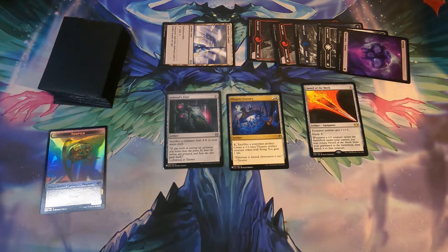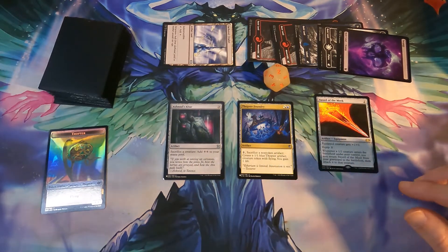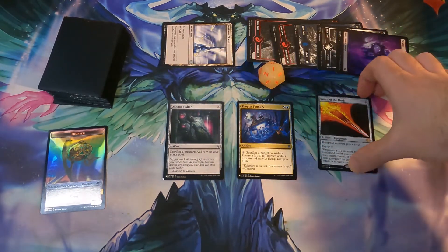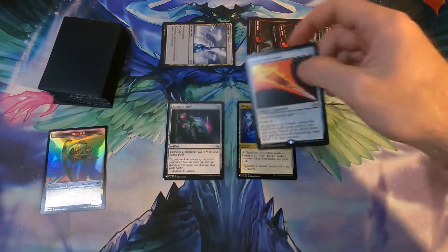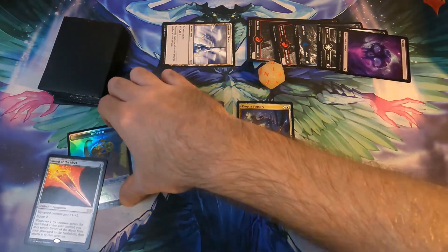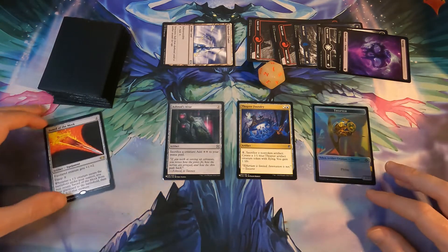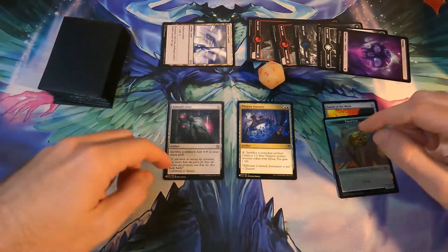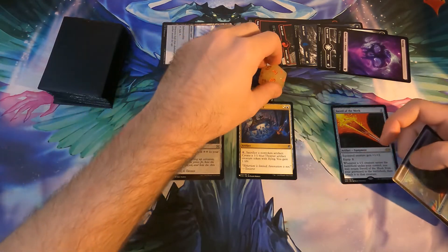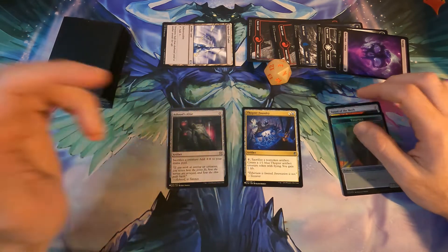We then sacrifice the Thopter and we add two colorless mana to our pool. I'm just going to use a die to show that mana — so we have two colorless mana added to our mana pool. With one of that we sacrifice the Sword of the Meek, activating the Thopter Foundry ability. We pay one, sacrifice a non-token artifact, put a Thopter on the battlefield, Sword of the Meek triggers, and then we sacrifice the Thopter — going to three, going to two. We do this an infinite number of times and we get infinite colorless mana. Pretty cool, huh?